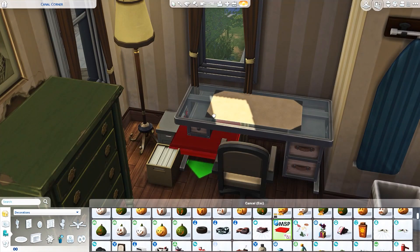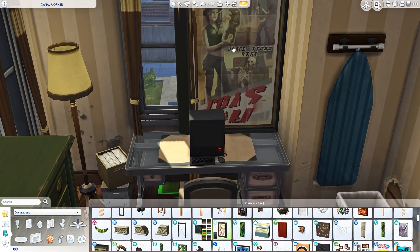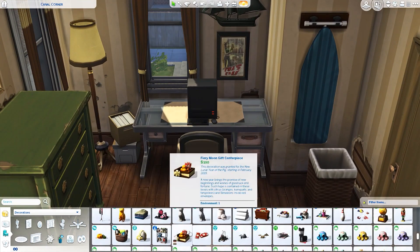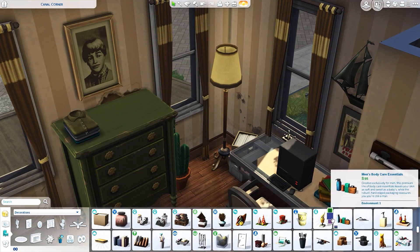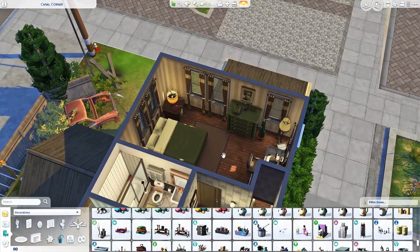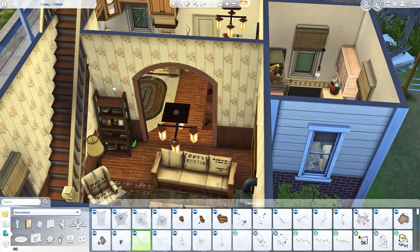On top of the dresser I clutter it up with different decorations, and the computer I chose is the oldest version we have in game, which actually looks pretty good. Picking out random artwork is always hard in builds like this because most artwork in game looks modern or fancy and doesn't always suit this style. But either way, we're coming up on the end of the video - I hope you guys have enjoyed this one and enjoy the screenshots. Thank you so much for watching, please leave any comments or suggestions, and I'll talk to you guys soon!